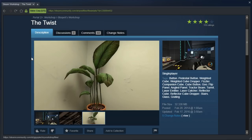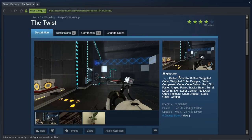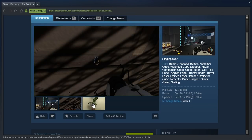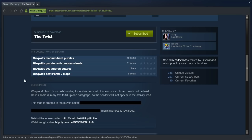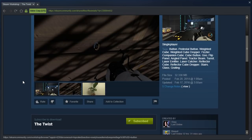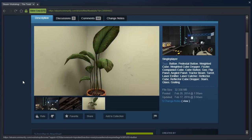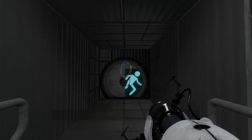It's a map called The Twist by Biscuit and Warp. It says single player, doesn't have the custom visuals tag, but these screenshots are very clearly custom visuals - why is there no custom visuals tag? Well anyway, Warp and I have been collaborating for a while to create this awesome classic puzzle with a twist. Map was created in the puzzle editor - probably B-Mod with custom assets, that would be my guess. Let us go check it out then.